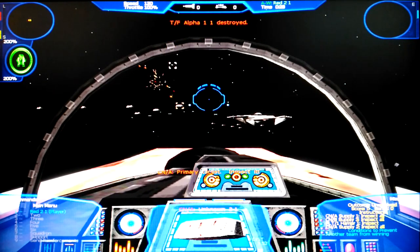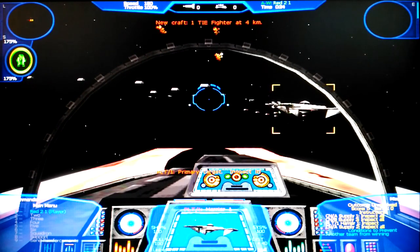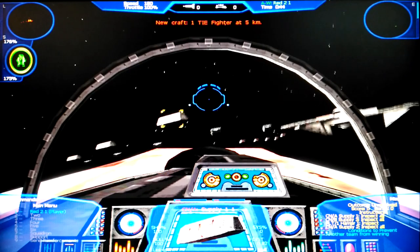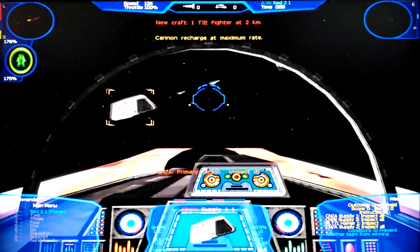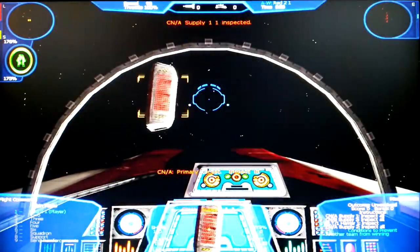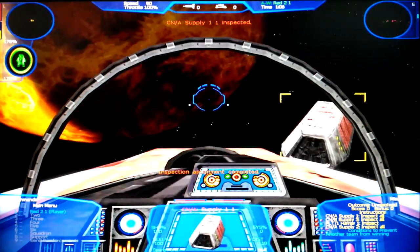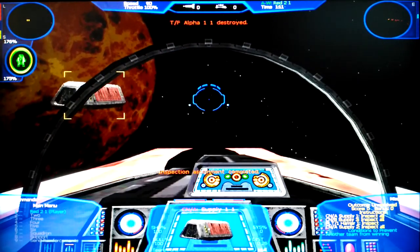Using O-key for nearest objective. Maximum speed. We got the first one. Second one has spare parts. Low cargo — this one is empty. Spare parts on this one. Spare parts.